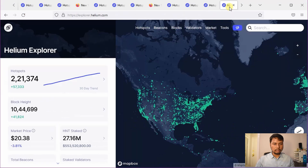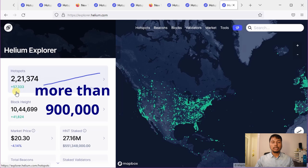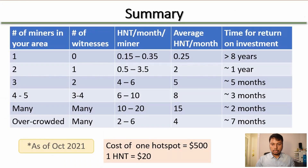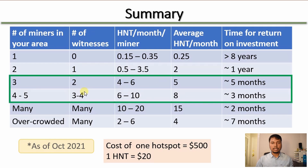Going to heliumexplorer.helium.com, you can see there are currently about 221,000 helium hotspots, and in the last month 57,000 helium hotspots have been added. At this rate the number of hotspots is going to be more than 600,000 within the next 12 months, and as a result the earning will drop by another factor of 4. So the ROI numbers I showed will be longer than stated. But if you are looking for the best number of helium hotspots for a completely fresh helium area with no coverage, it is still going to be 3 to 5 helium hotspots.